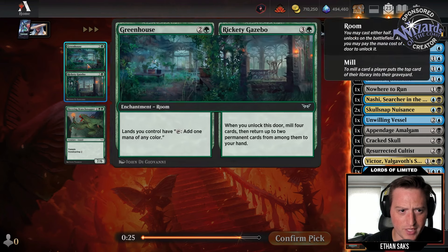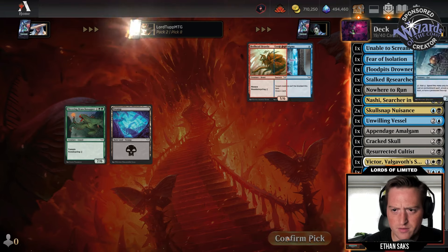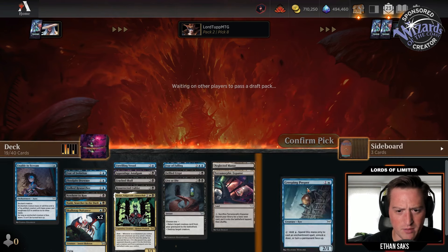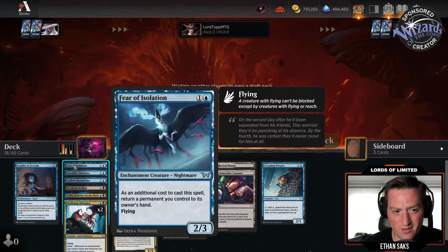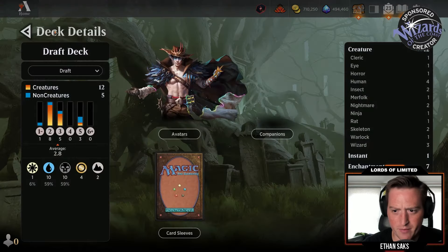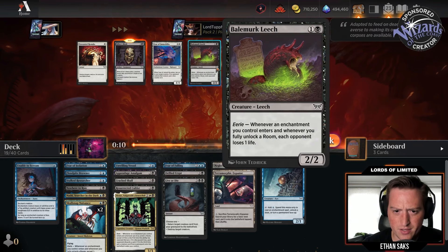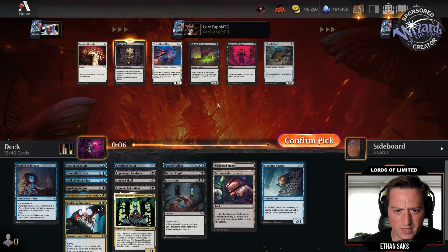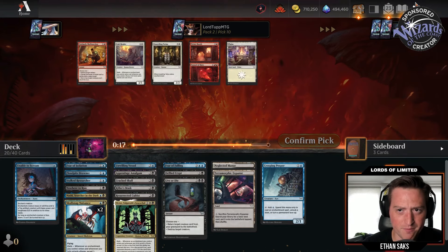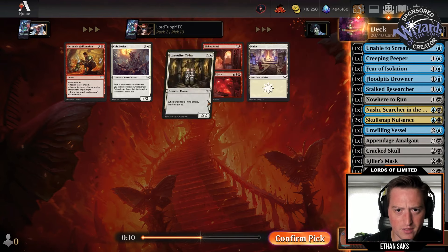So many Greenhouse Rickety Gazebos running around. Creeping Peeper versus Enter the Enigma — I'll take Creeping Peeper, though I doubt I end up playing it. We're pretty chock full of playables. Fear of Isolation I'm not crazy about either, but we'll see. Bilmurk Leech — enchantment count isn't high. Killer's Mask is probably better than the Leech. Mask plays well with Fear of Isolation — pick up that permanent — and then Manifest Dread again. Nothing we'll play, so just take Unsettling Twins.